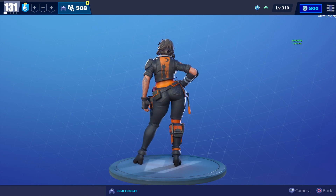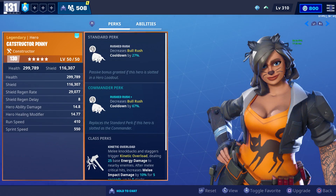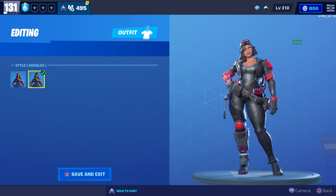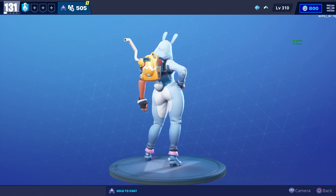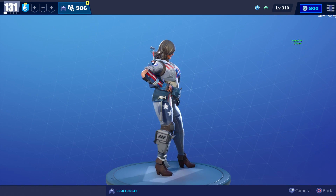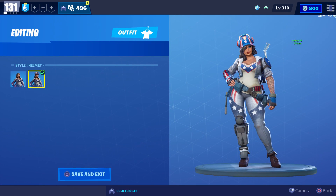I'll spin her around so you can see the whole outfit. I'm not going to lie — I've seen how y'all act with the skinny skins, y'all are not ready for these thick ones. But yeah, that's Cat Structure Penny. We also got Demolitionist Penny, who has an extra style with goggles on top. We also got Miss Bunny Penny from one of the Easter updates, and Patriot Penny from the July 4th Independence Day update.